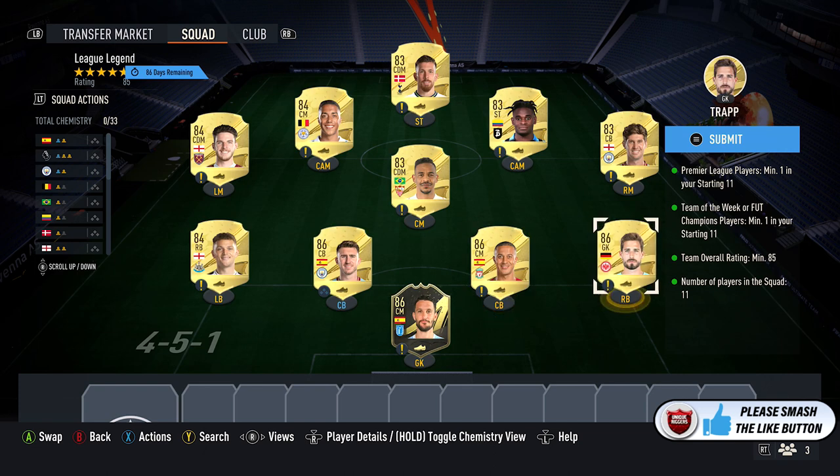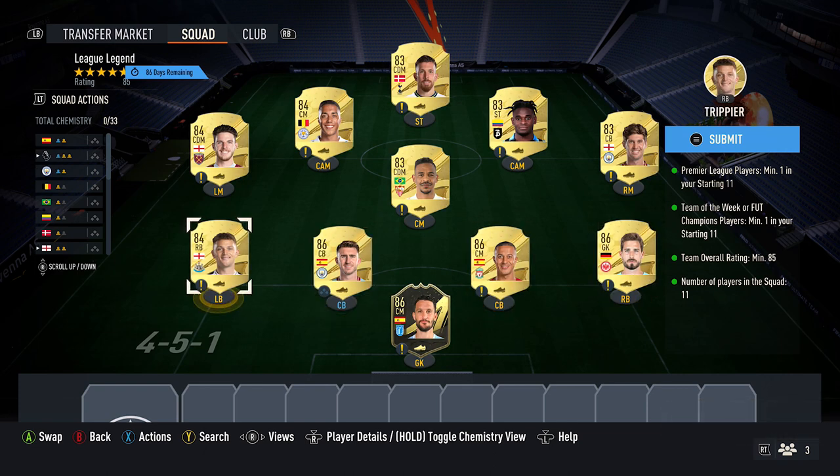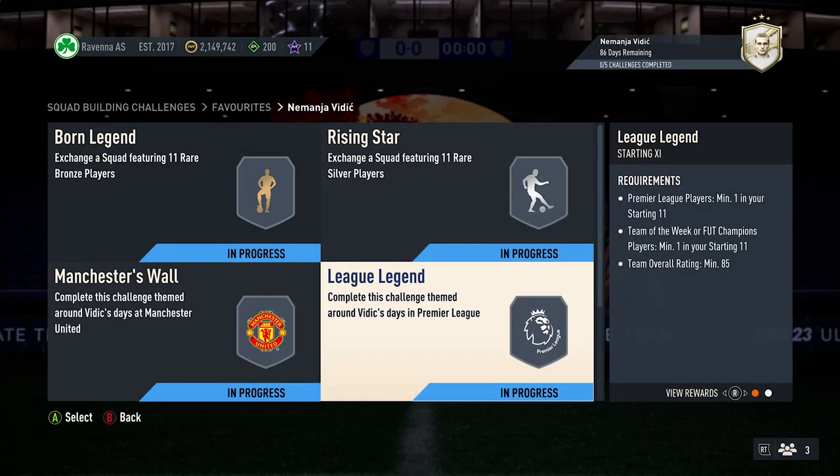The 86-rated cards are: Moose Alberto, Tiago, Trapp, and Laporte. Then you want to pick up 3 x 84-rated cards — probably costs around 5,600 coins for my ones: Trippier, Rice, and Tielemans. Then you want to pick up 4 x 83-rated cards, probably costs around 3,000 coins for my ones: Hoiberg, Fernando, Stones, and Zapata. And that completes that squad just there.